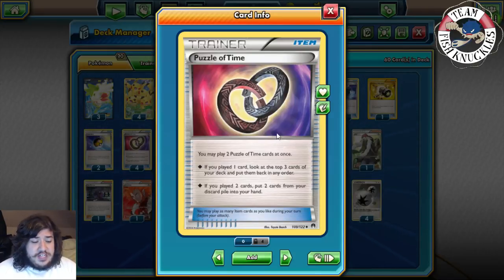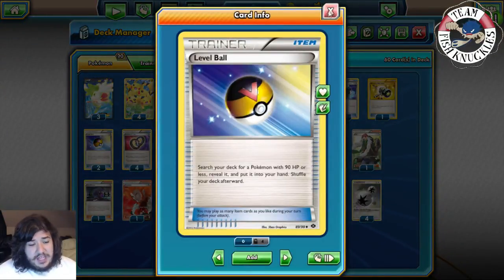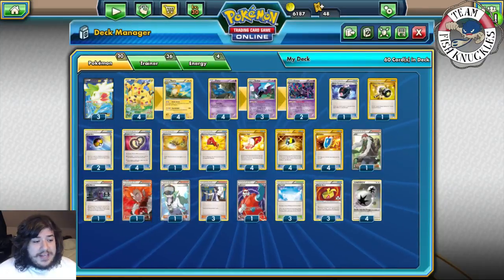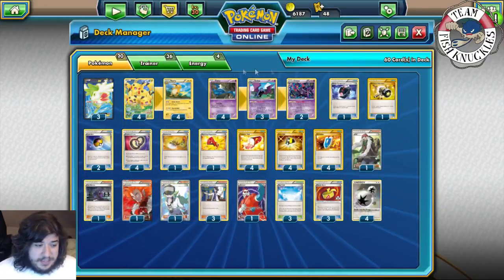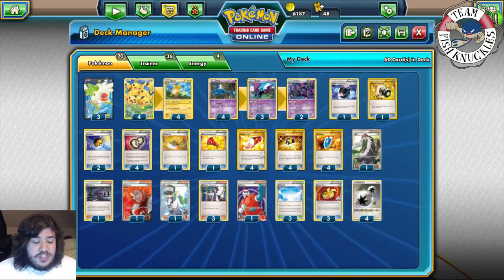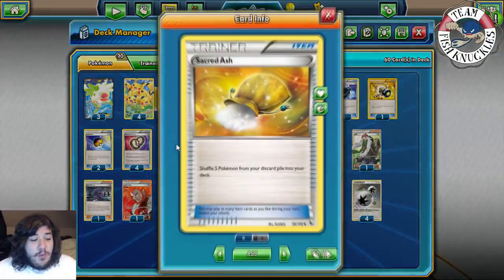The first effect of Puzzle of Time lets you look at the top three cards of your deck and put them back in any order. We play two Level Ball to search the deck for a Pokémon with 90 HP or less - this can get Pikachu, Raichu, Zubat, or Golbat. I want a little more Level Balls but sometimes you need Battle Compressor to discard Supporters, with VS Seeker being really nice.